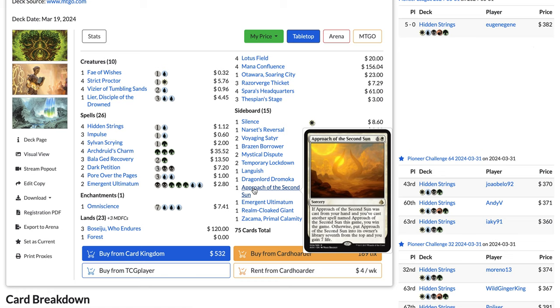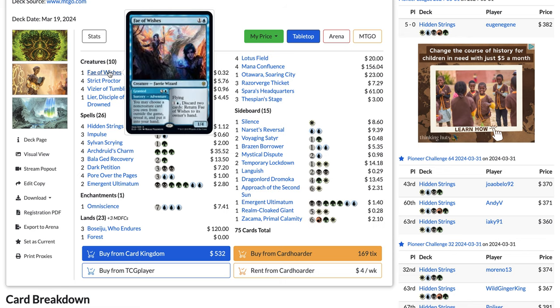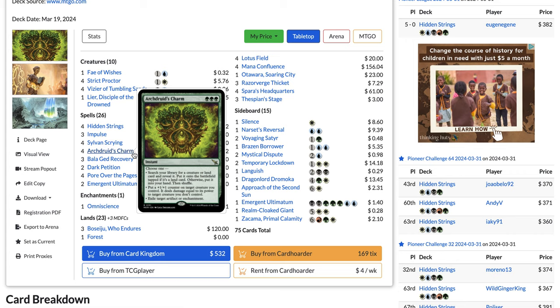That's the new win condition. The deck used to win with Approach of the Second Sun years ago, then stopped because of Chandra, Hope's Beacon. It also won with Peer into the Abyss for a while, but now the preferred win condition is Approach of the Second Sun, because of Fae of Wishes in the main deck which you have access to via Archduid's Charm.